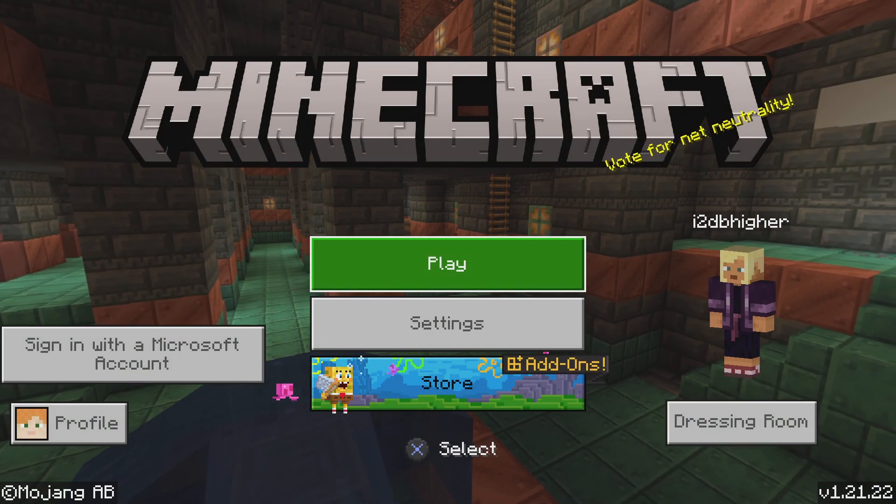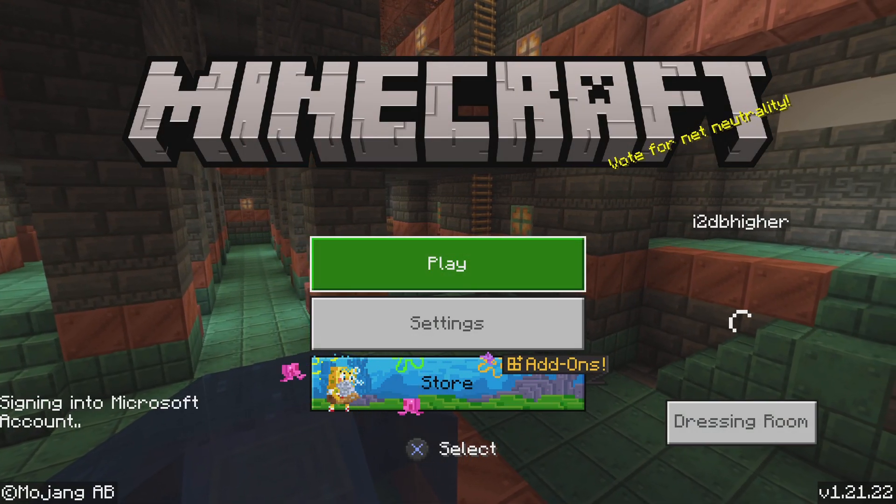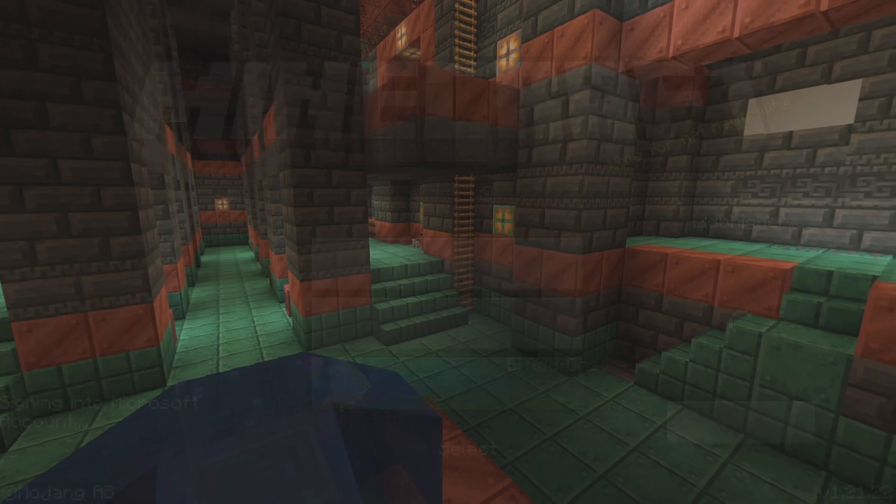Main menu. Cross-button select. Play button, one of six. Play screen.